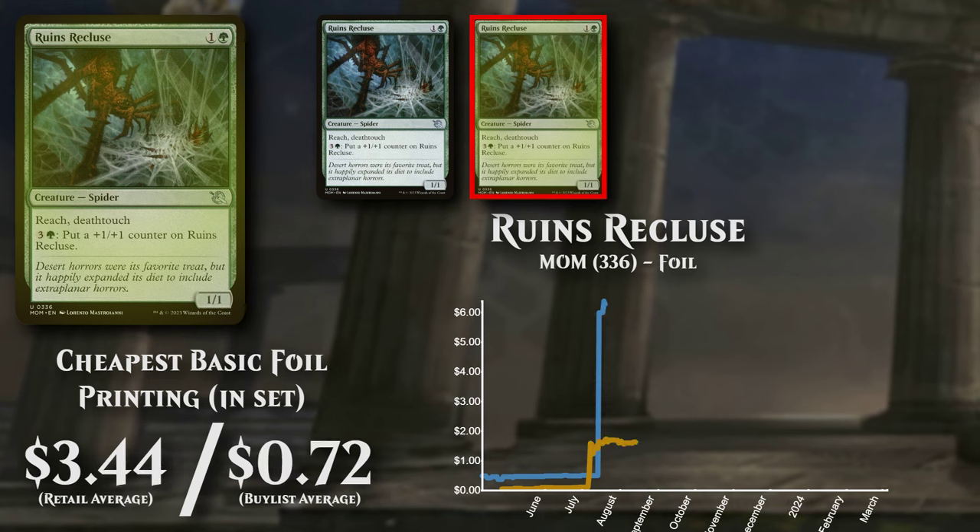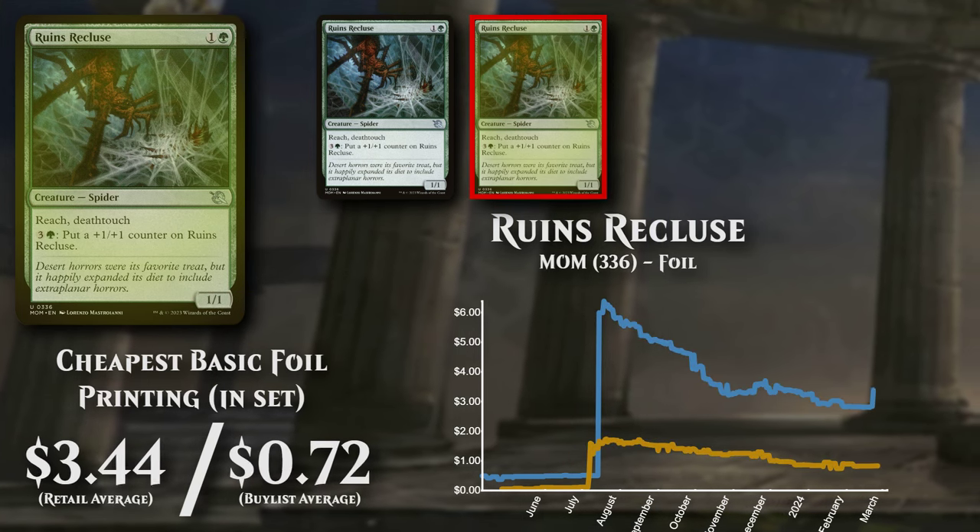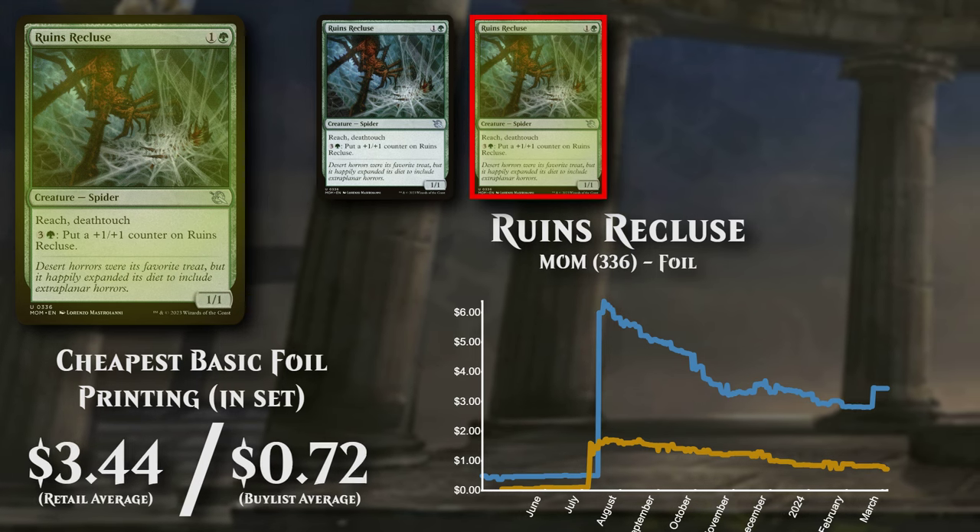The cheapest basic foil version is currently available to buy at $3.44, with poor buy list support at $0.72.